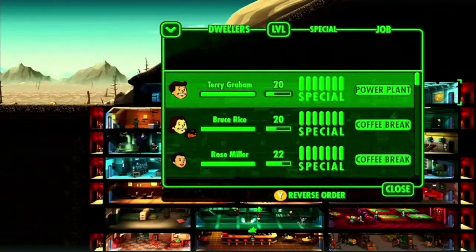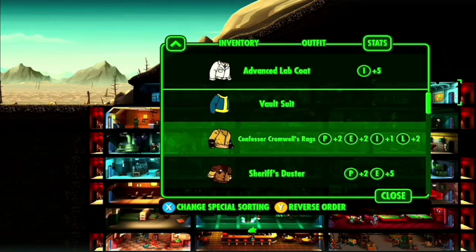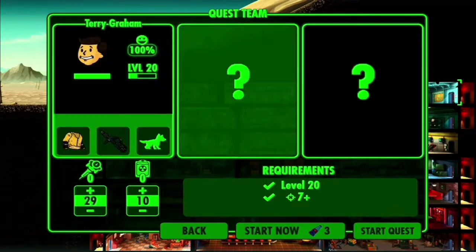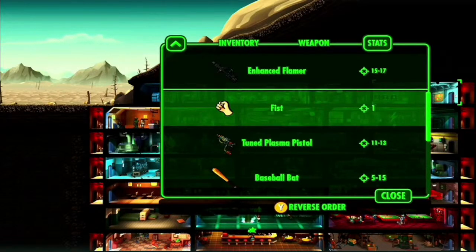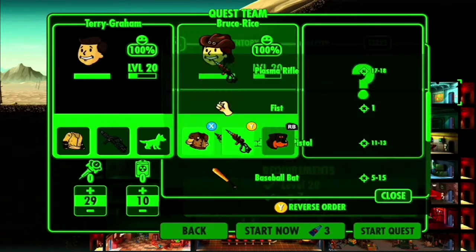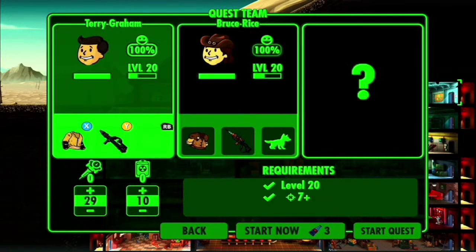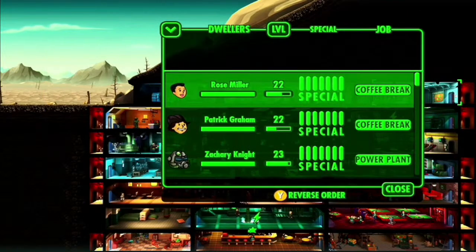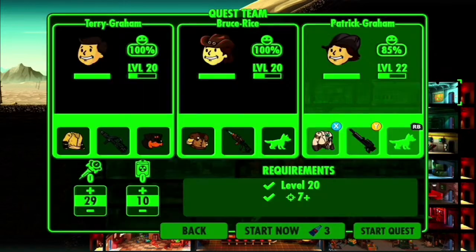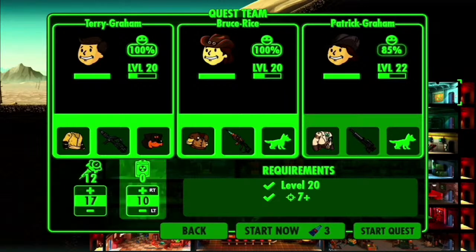Let's do the parlay and we'll send Terry. We're going to send you in the Commonwealth Wags. Is that the weapon we want you to have? Yeah. And Bruce gets you out of that. Put you in the Sheriff's Duster. Let's give the dog Spike to Terry — he's a lower level. And then Patrick. Yeah, Minuteman. Great. Send me a 12 and maybe 99. Seven. All right, send you guys.